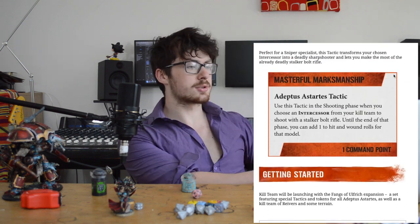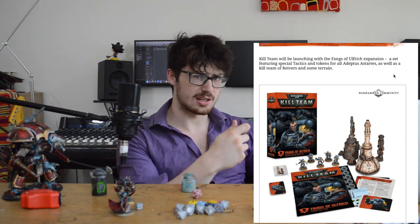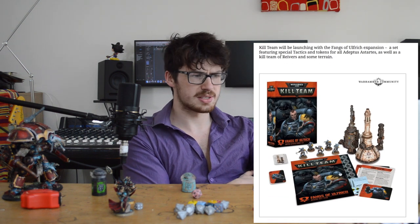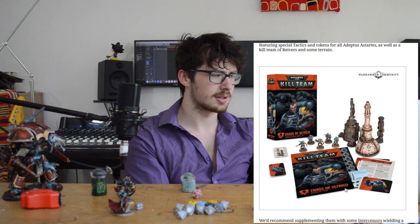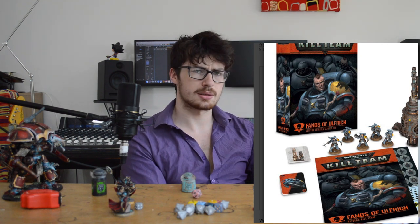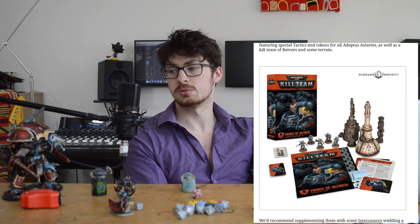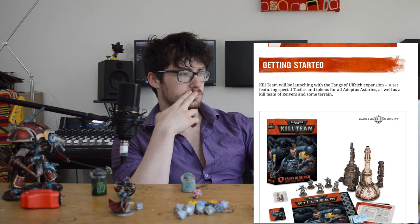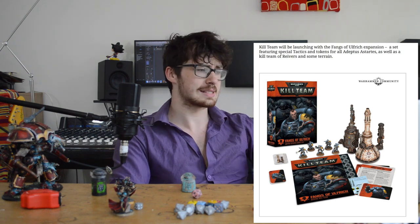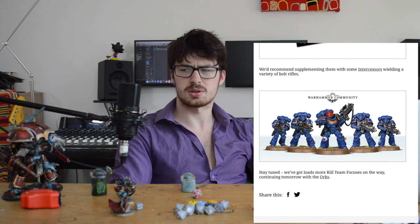Getting started - they're going to bring out a Kill Team pack. You get some Reavers, some terrain, and I imagine it's like the datasheet cards, similar to what you get in Age of Sigmar. It's probably got all their specific rules, special cards, and some transfers. I think they're going to be bringing this out for most factions or the most popular ones who aren't in the big box set. So if you don't want to buy the 80-pound box set, you can just get this - I think it's going to be about 30 pounds.